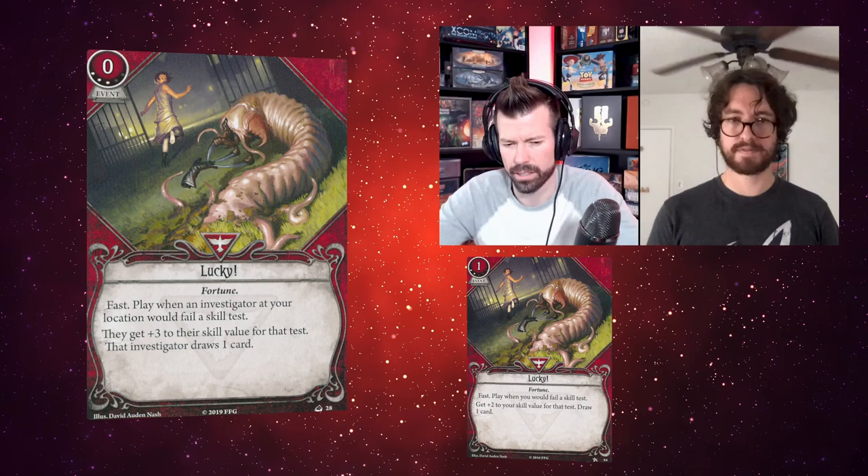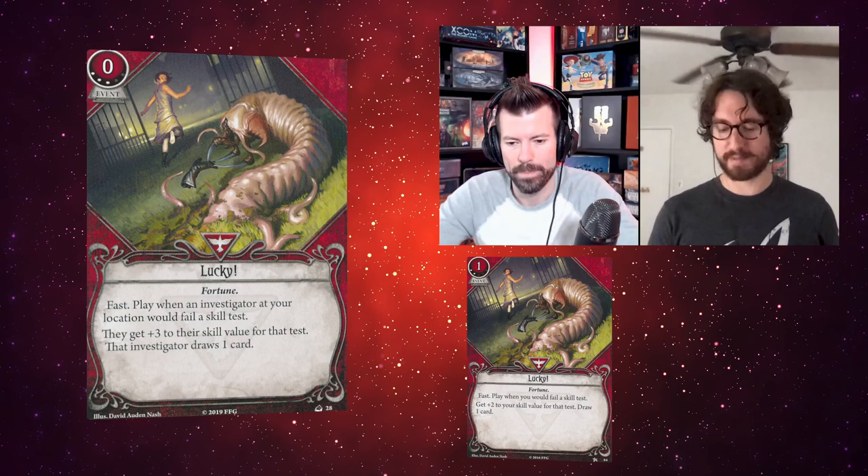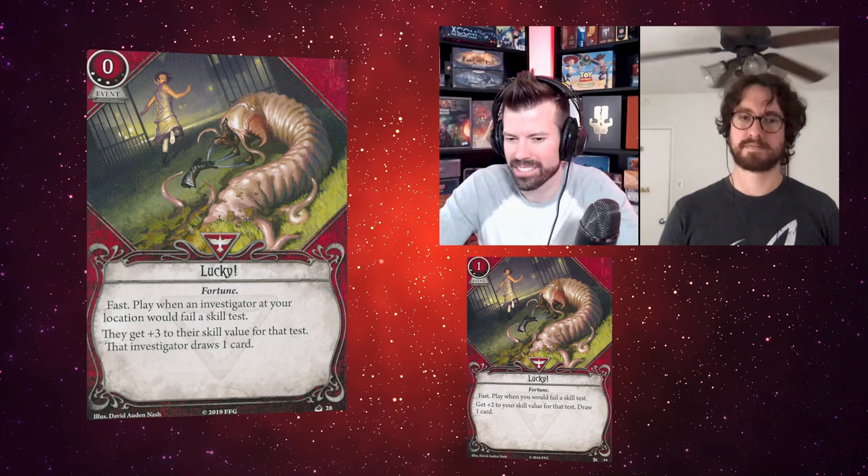Next is Lucky Level 3 — costs zero, which I don't think there's been before. Fast: play when an investigator at your location would fail a skill test, they get plus three to their skill value for that test, then that investigator draws one card. This is upgraded in like three or four different ways over Lucky Level 0 and Level 2. The Level 2 in the core set just adds card draw for two XP — this one is way better for just one more XP.